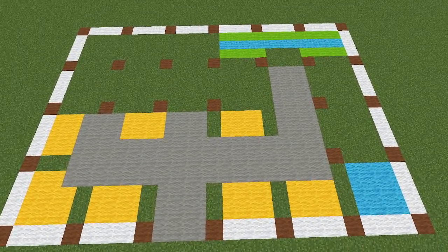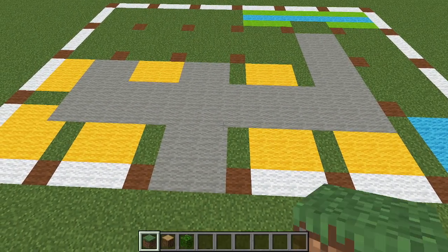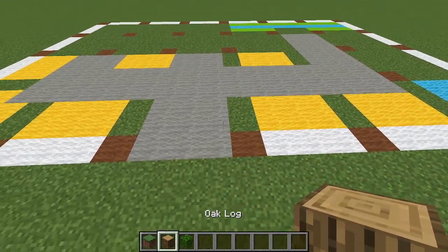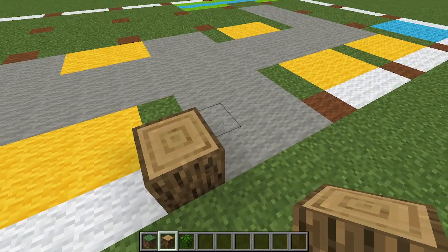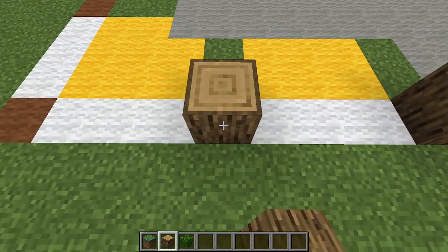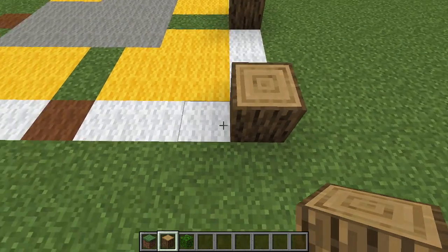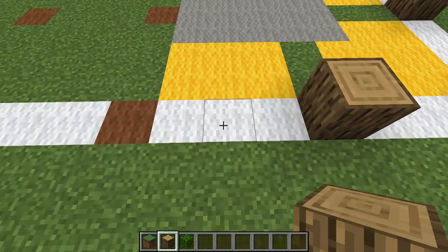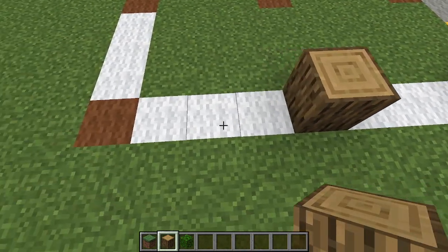Here is the basic layout on the ground. Every brown wool marks one log, every white wool marks three blocks in between, gray is cobblestone, and yellow will be crops. The first thing we're going to do is place one oak log and space it three blocks away, then make a left turn three blocks, placing a log, three blocks, placing a log.